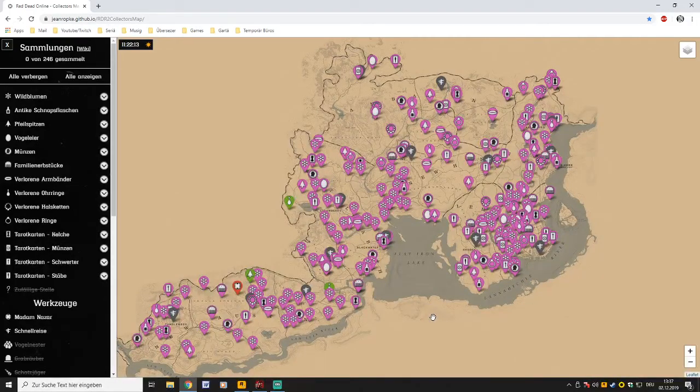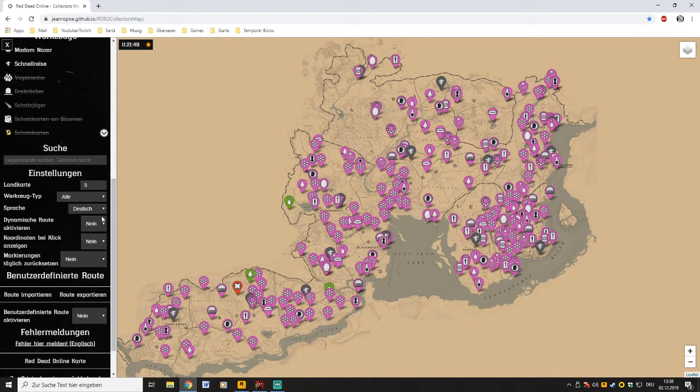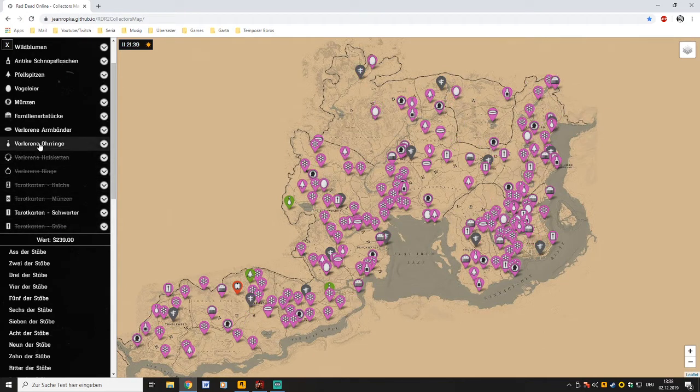once you have these two things that you can buy from Madame Nazar, you can really use all the locations on this map. We'll link it in the description. You have all you need on this map — you can open the panel on the left and change whatever you want, like the language.